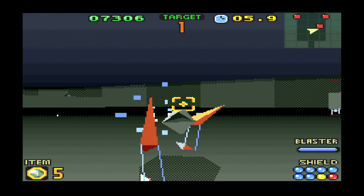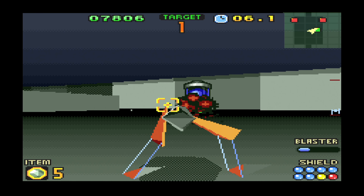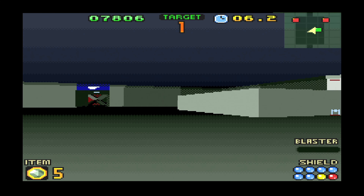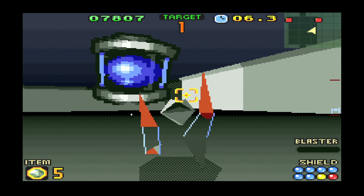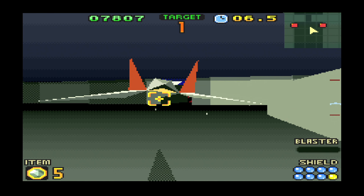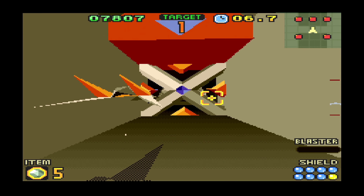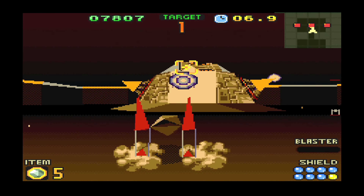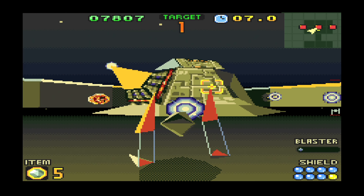You can always switch to your wingman whenever you think you're taking too much damage. Switching to your wingman you can actually do on the world map by pressing select. I usually do that the moment I get damaged too much. If the game keeps giving me enough healing items, then I can keep going with my favorite Star Fox character, which is clearly Falco — the whole reason I'm playing with him. But if things get a little bit too dicey and I can't trust the game giving me healing items, then I will switch to Slippy.